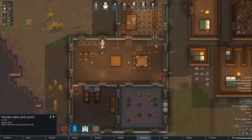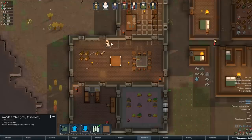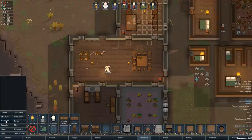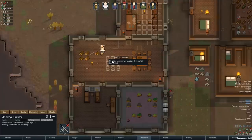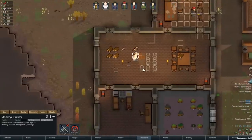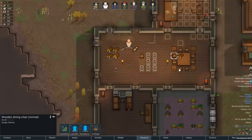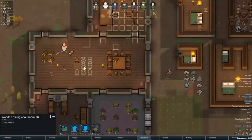Excellent table! Let's deconstruct this one and reinstall that. Let's go ahead and have Mad Dog make some good chairs for us. We've got another meteorite — we'll check that out. Normal chair is fine. Anything below normal we're going to get rid of. We don't have anything below normal, so we're trying to make better than normal now.